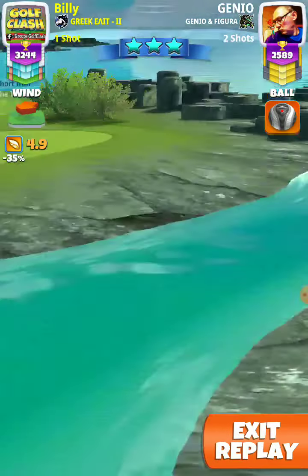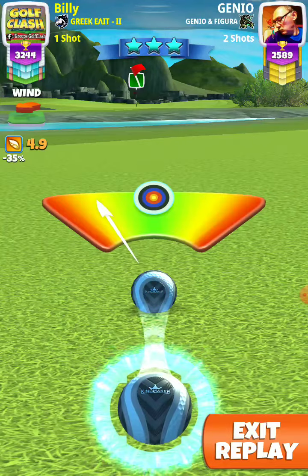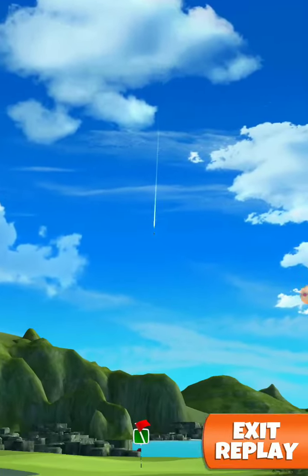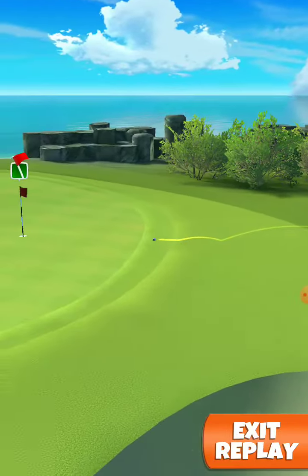A square through the hole, and adjust plus 5% and 93% slider here. Hit perfect and the ball drops nicely for the eagle.